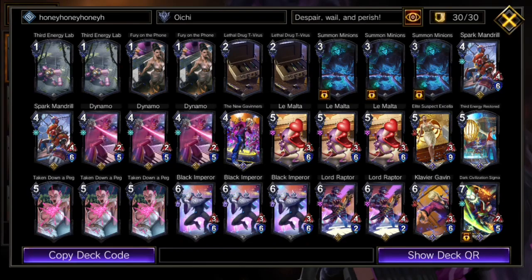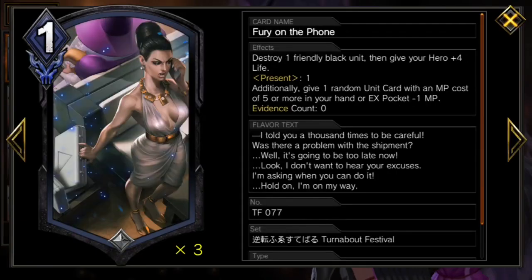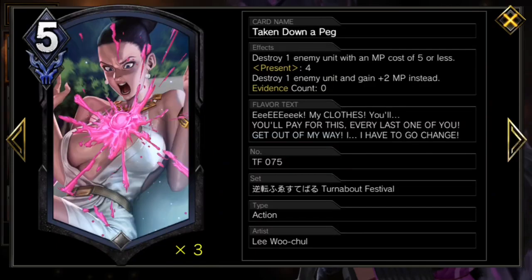The last few cards just help us stall against any matchup. Third Energy and Fury on the Phone protect us from banishes or steal and give us more time to slather honey. Sigma also gives us time back on the clock when he becomes THE EDGE LORD. And Taken Down a Peg is the strongest stall tool of all.